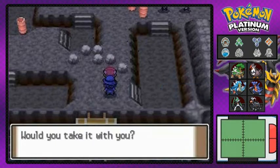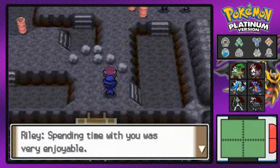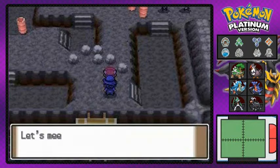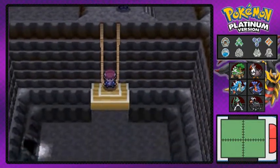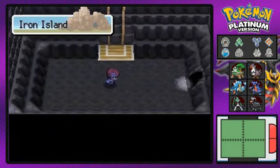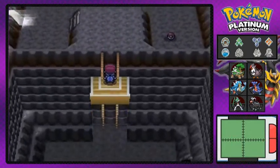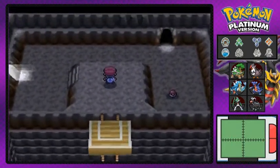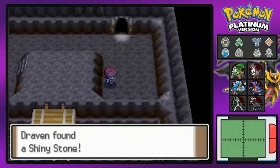After that, Riley actually offers us a Pokemon Egg - that is the reason why I have that open spot. Eventually that egg will hatch as a Riolu, a Fighting slash Steel type Pokemon. Very beneficial for your team if you guys want a Fighting type Pokemon. I'm heading out now - and would you look at that, we found ourselves a Shiny Stone!